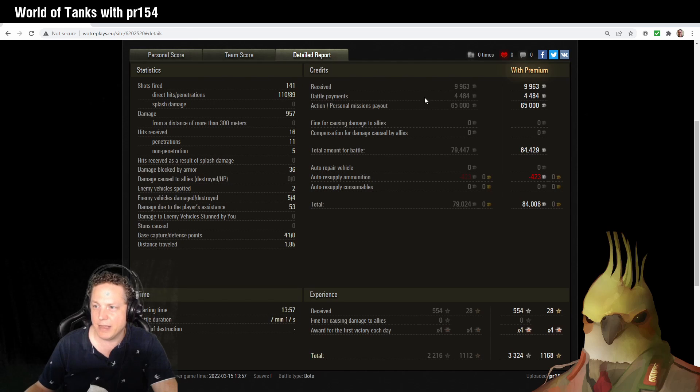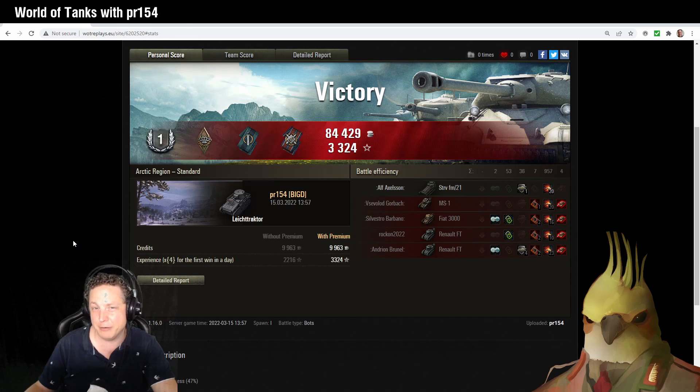Looking at the detailed report, this is where we start to see elements of the game economy kicking in. We picked up 84,000 credits for our part in the battle, bearing in mind it was also our first victory of the day. Premium missions and clan credit boosters contributed to that result — in actual fact we probably came in closer to around 15,000 credits once those are removed. Most players on a standard account won't be making anywhere near as many credits, so this would have been closer to a 10,000 credit battle. Fortunately, tier one vehicles have very cheap ammunition and very low repair costs, so you can still start to pick up credits to assist subsequent grinds.